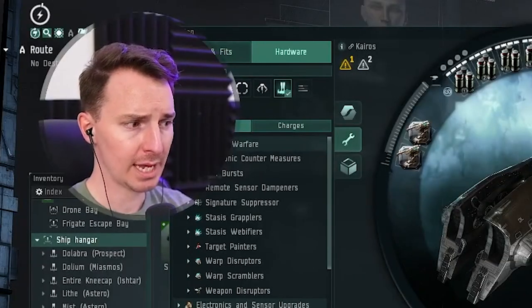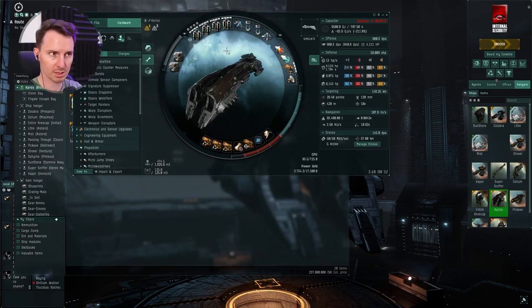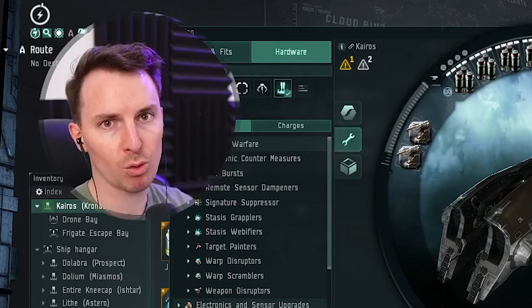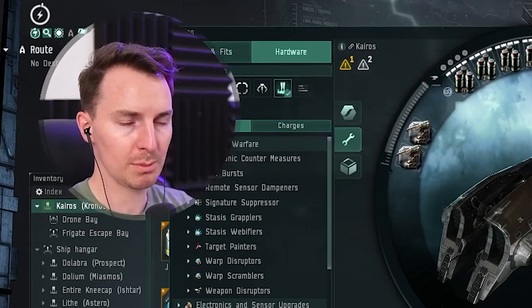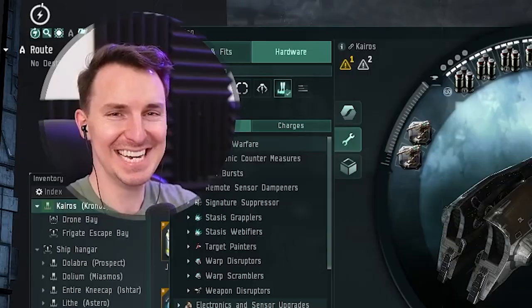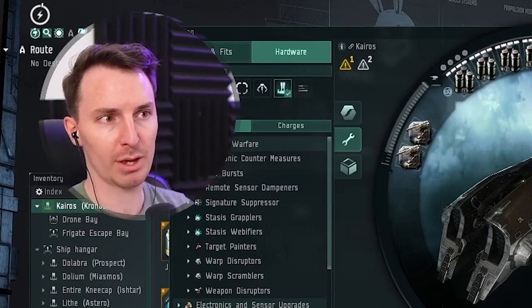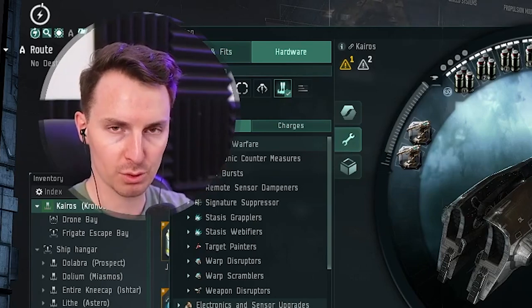The next tip is to have a travel fit and understand how to use it. The first thing we're going to talk about is a cloaking device and a microwarp drive. If you time a microwarp drive and a cloak on a gate at the same time in such a way that you can go to warp from zero in a cloaked state, you won't get ganked. Somebody just got ganked in system while I was filming this, so it's important that you use this. Make sure at minimum when you're traveling with your Kronos or your marauder that you have a microwarp drive and a cloaking device.